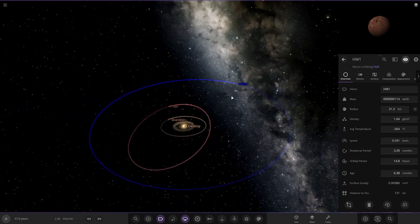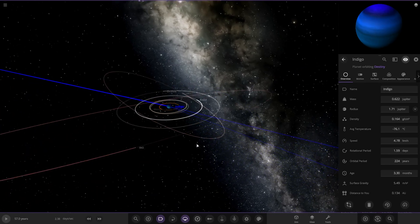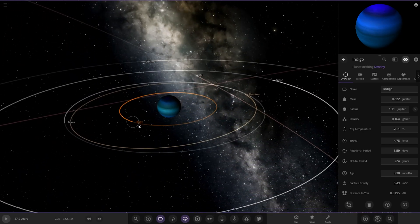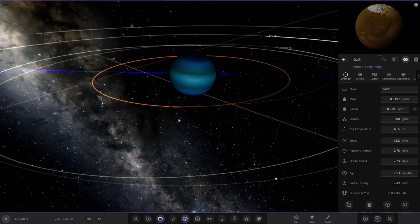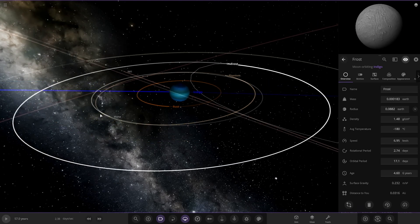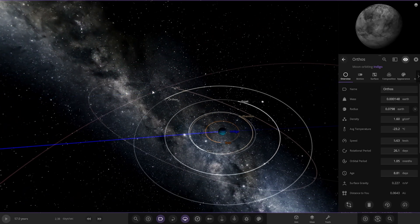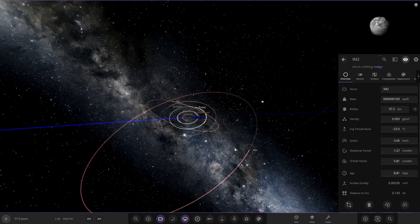Next up we've got the captured world Indigo. It looks like a nice ice giant that's been captured, with some new moons around it that have been travelling through interstellar space. The world didn't even belong around this star — maybe it's escaped another red giant's clutches. There's a bunch of moons with it as well.